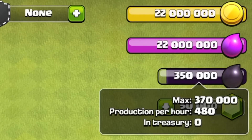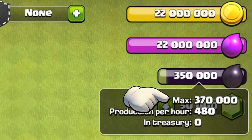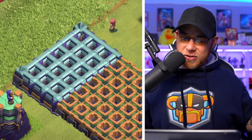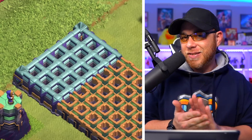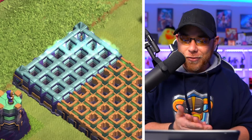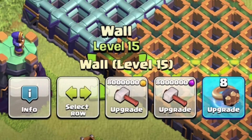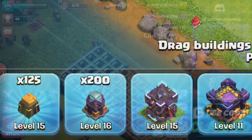Storage capacity at Town Hall 15 will see an increase of gold and Elixir to 22 million each, and Dark Elixir will go up to 370,000. For defenses, there's a brand new level wall matching the aesthetic of Town Hall level 15 — the coloration is glorious, but the price is not so favorable: 8 million gold, or 8 million Elixir, or 8 wall rings. You'll have 200 walls upgradeable after this update to that new aesthetic.